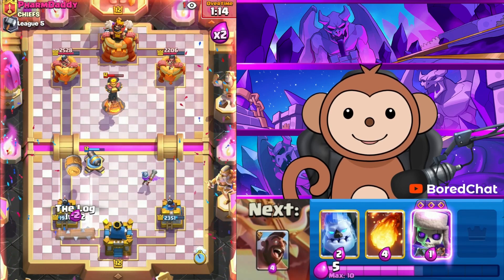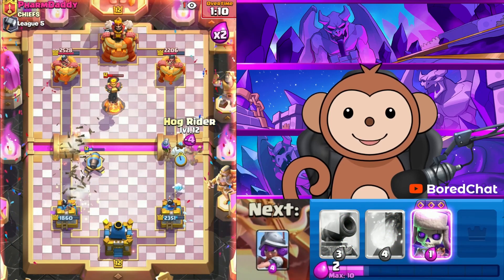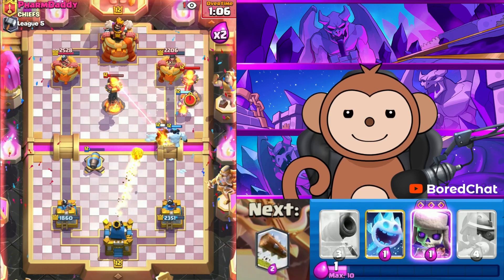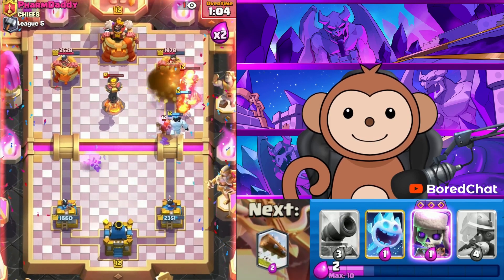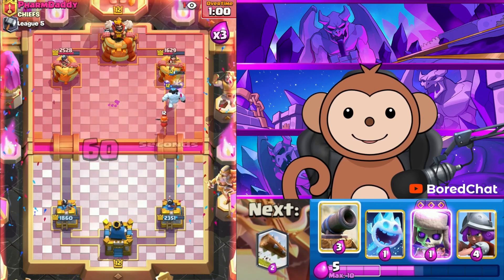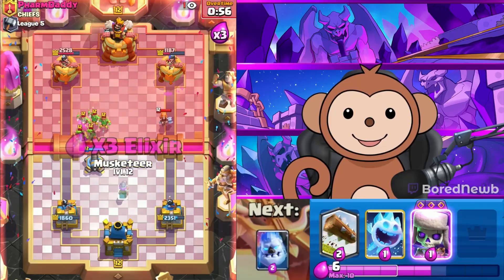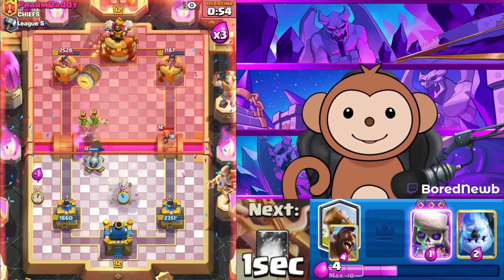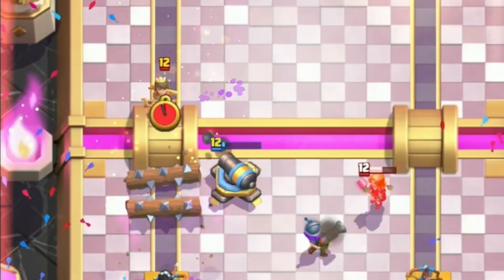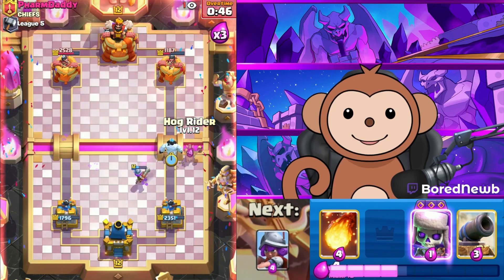Why does that throw look so weird? He must be doing something. The Infernal Tower is out of the way, so I can actually Fireball this — get out of there, Infernal Tower! Can we catch another Princess? We didn't this time. Why is it looking so weird? Oh — we got another Princess! This guy's just giving us free Princesses.